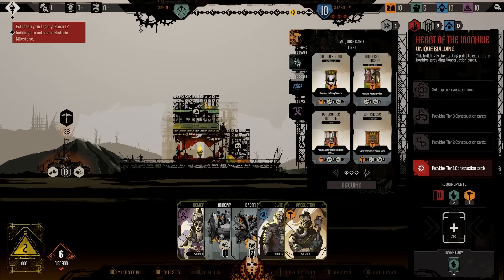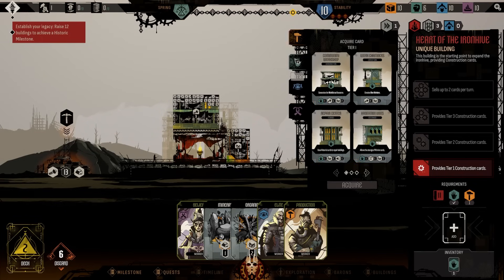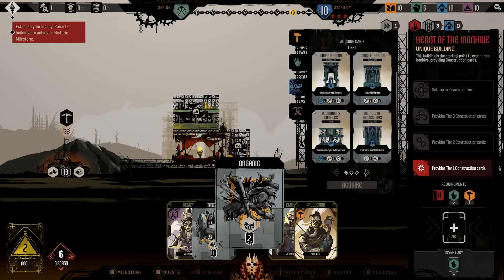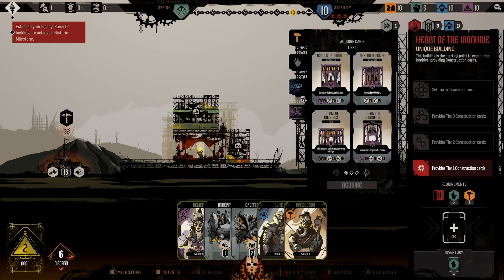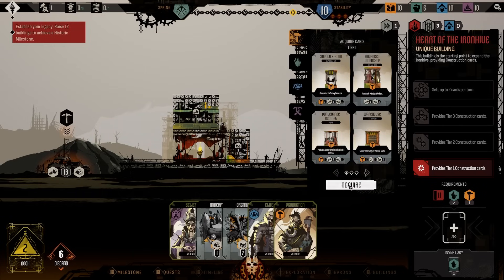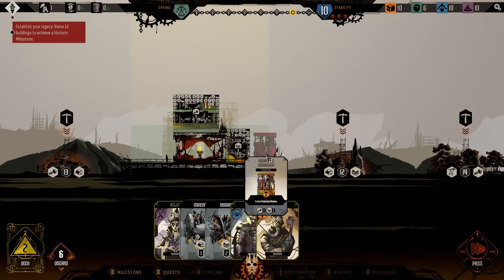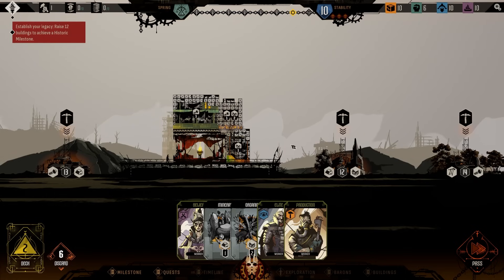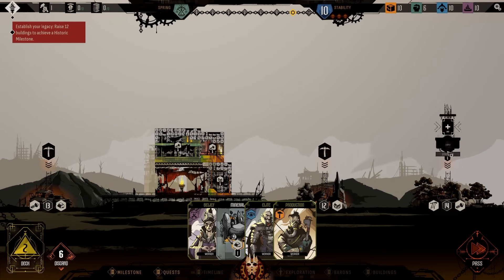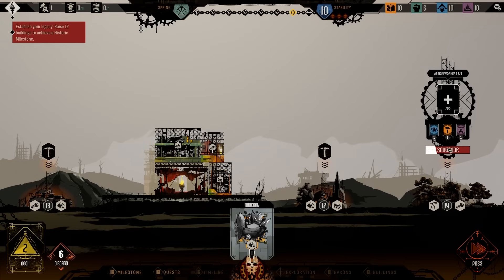I probably want to be picking up something that is going to allow me to generate workers — generating workers is pretty darn useful. Let's maybe see if we can get something that utilizes manuscripts and minerals, or maybe organics. We've got two organics and one mineral. Anything that creates production workers? That's not bad. Let's go for an advanced workshop — I'll pick that up just so I can get it built. We'll throw the two organics that we've got in. We're working on a lot of buildings at the same time, which I'm not super in love with, but it's okay. Let's throw all three workers into this facility — we're hoping for a big win.